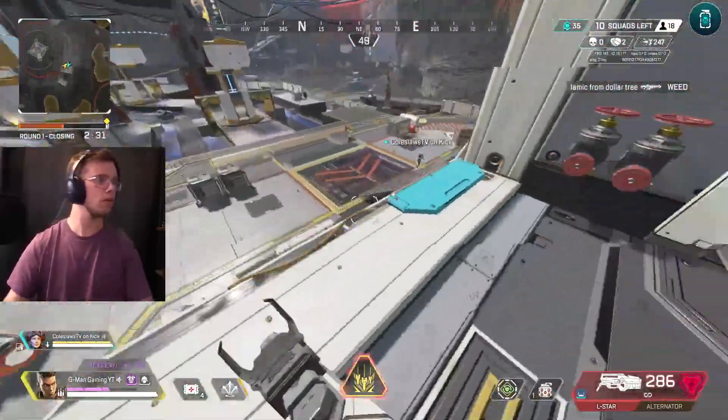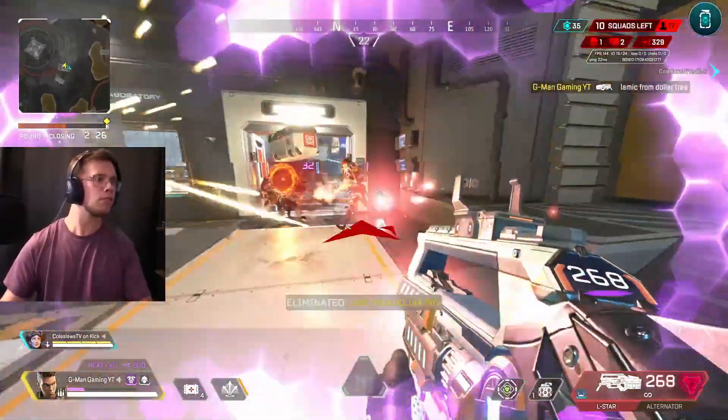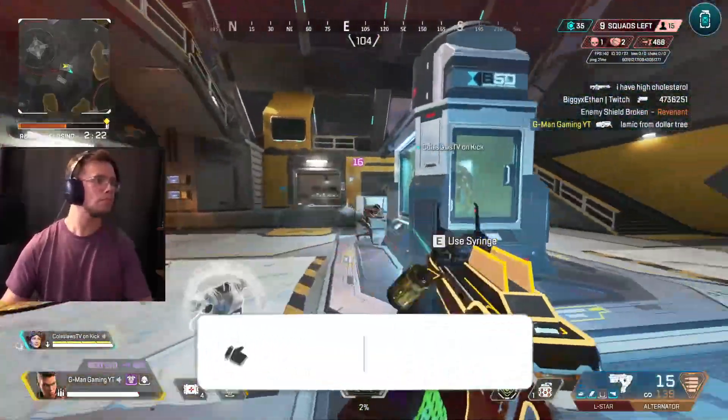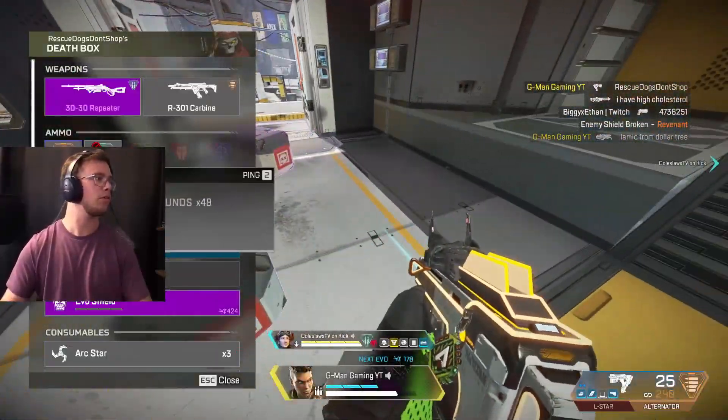Like, first thing you should do: get your gun, clear POI, go to loot tick, get kitted. I want to show you guys that here today because honestly it's stupid and I think you guys will see what I mean when you watch the game. If you enjoy, make sure to smash the like button and get subscribed. But for right now, let's get in game.